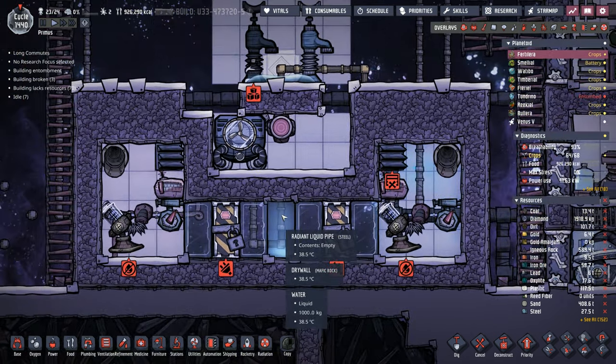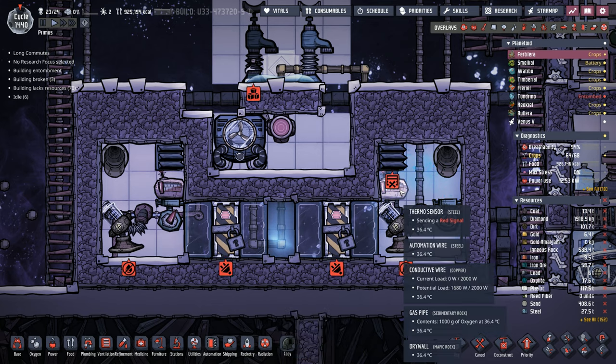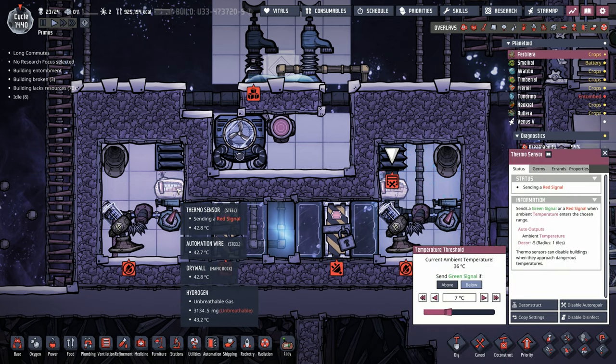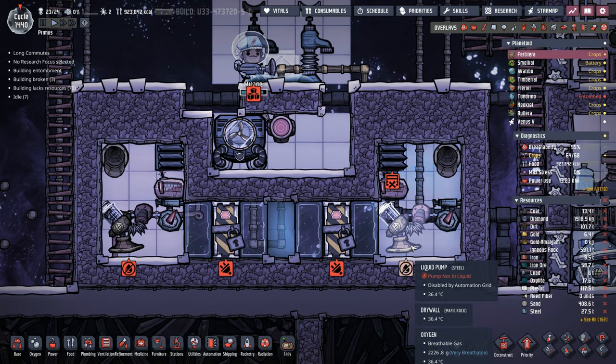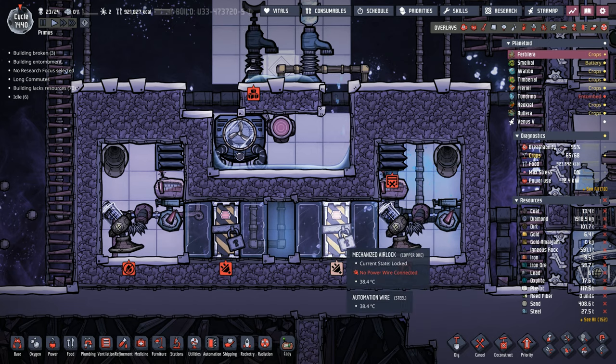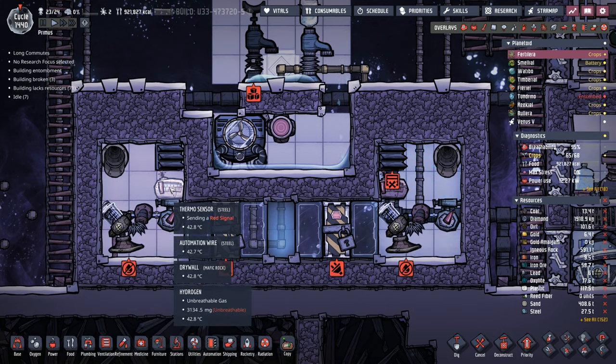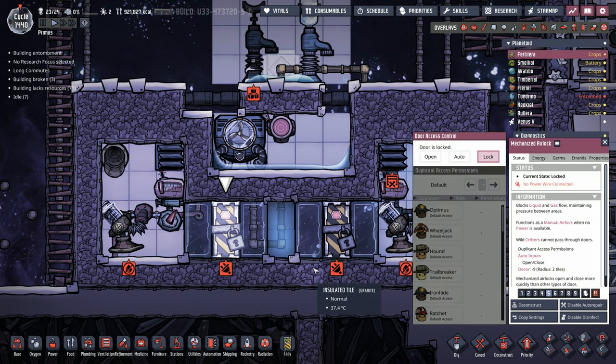We will be turning this into one of our fancy ice blocks — one of the reasons why we're showing off the power of the ice block with our cool steam vent. There are thermosensors in each chamber. We'll be able to set these to say we want it at this temperature, and if it's above that, close these doors. That's how we'll regulate each side independently, because each side has the thermosensor connected to its own door.